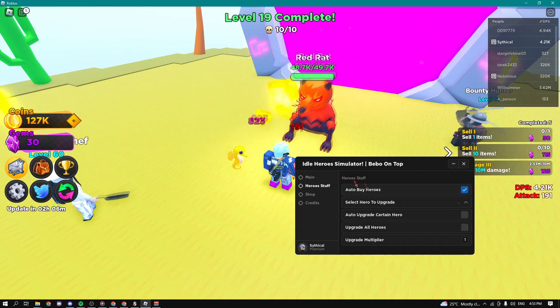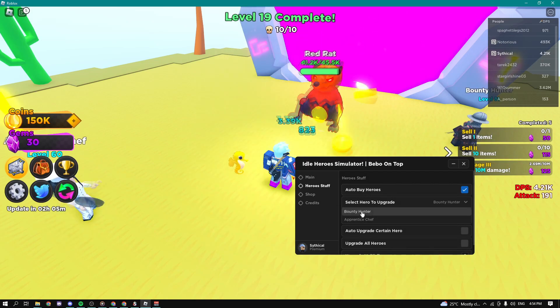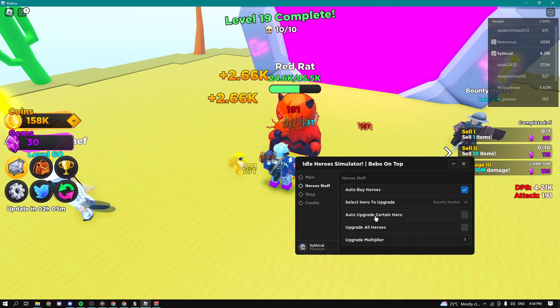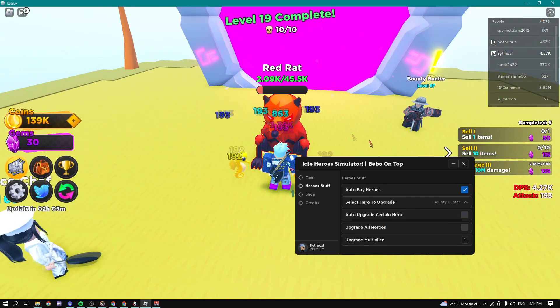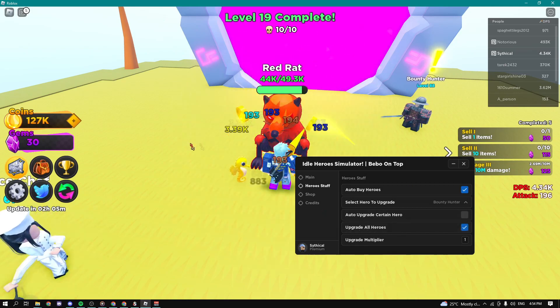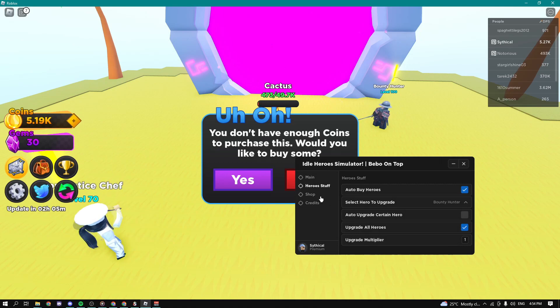In the hero tab we can automatically buy heroes. We can also select which hero to upgrade — for example, I'll select Bounty Hunter and enable auto upgrade for that specific hero. You can see it's taking coins and upgrading my hero. Alternatively, you can upgrade all heroes at once, which I'd recommend. You can also increase or decrease your upgrade multiplier.